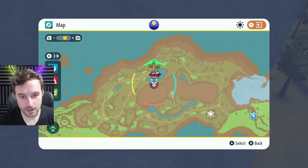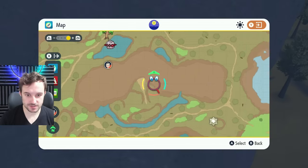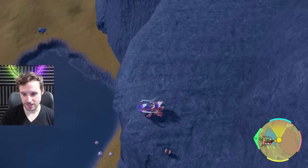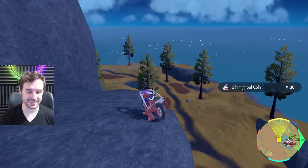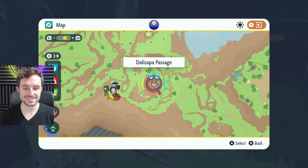Next up, on the Sokara Trail — if you go up to the far left part of this big rock in the middle, you'll find it on the grey part just at the perch, looking over this little lake area. That one nets us 80 coins. At this point on the map just west of Dalizap Passage, up in the mountains, you'll be able to find some ruins — a little secluded actually.